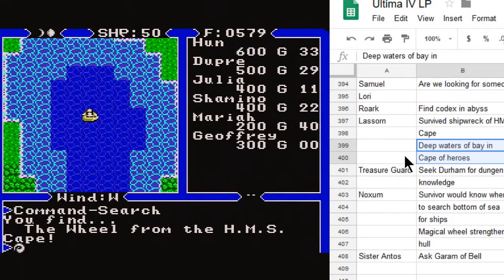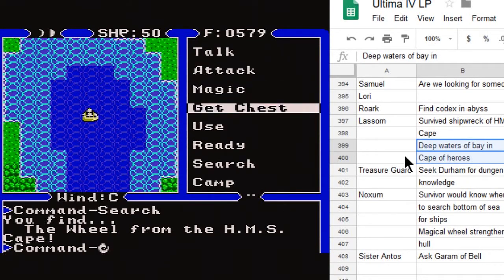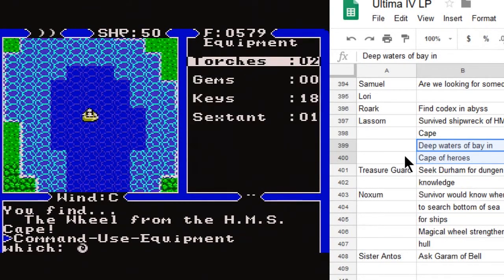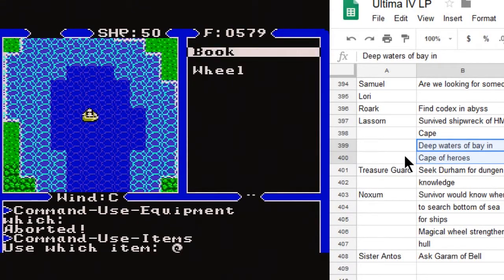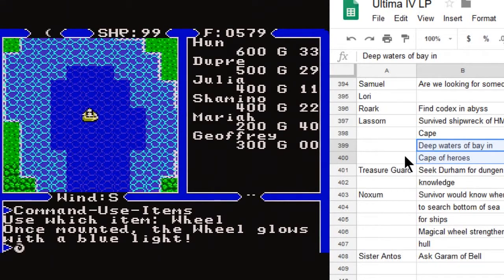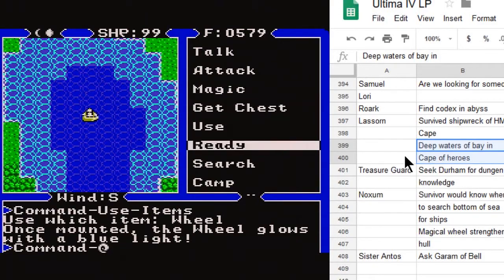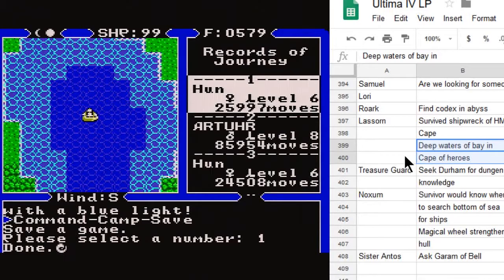There is the wheel from the HMS Cape. If we go into our items and use the wheel, you'll see that our ship value at the top went from 50 up to 99. So it literally gives our ship more HP, figuratively speaking. Let's save our game here.